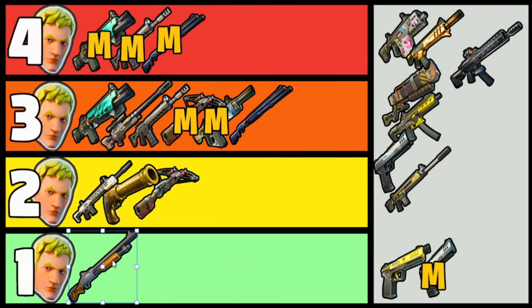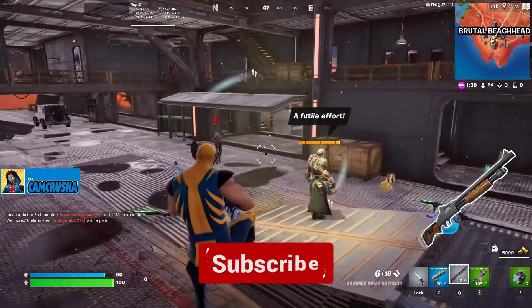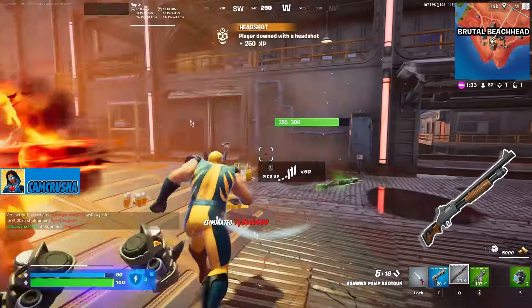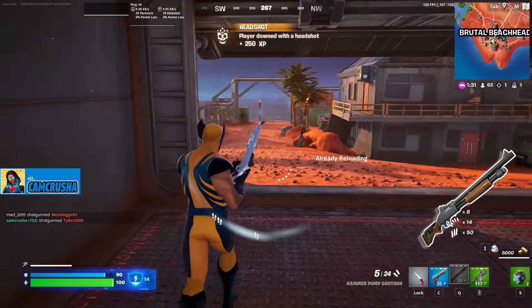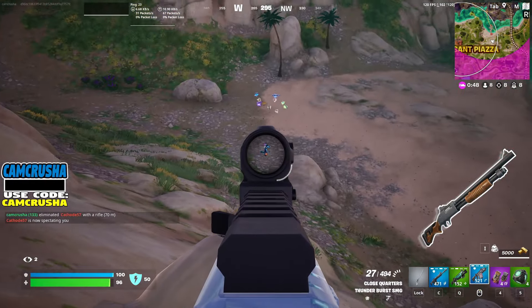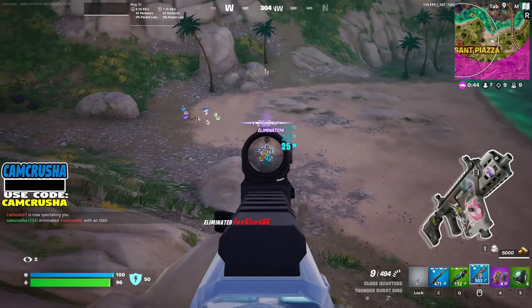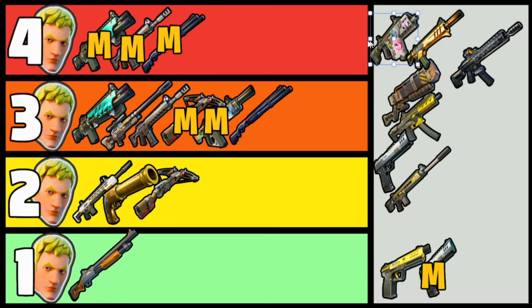A Hammer Pump shotgun is a 1 Jonesy, and I have no idea why it's even in the loot pool. It's not even viable in build mode. That's sad to say about a pump — the staple of Fortnite weapons. It looks like the Classic Pump, but it hits like a makeshift. And the easiest weapon to rank is up next: the Thunderburst SMG. We all know where that one's going.